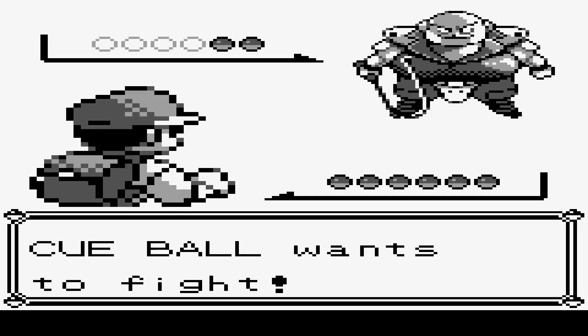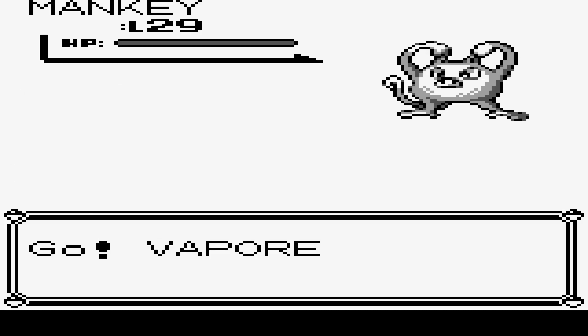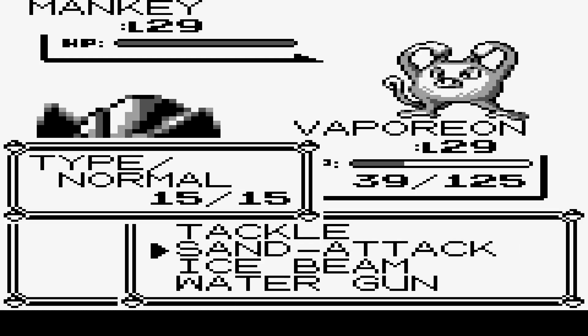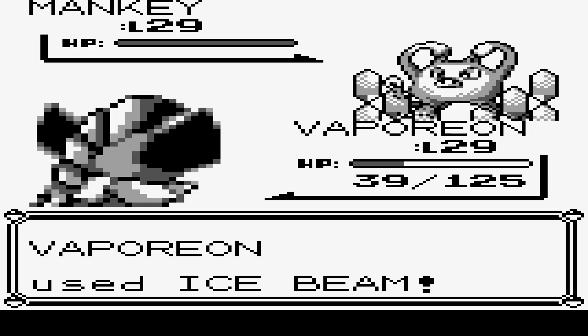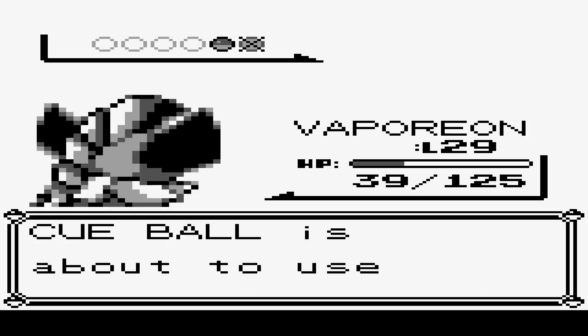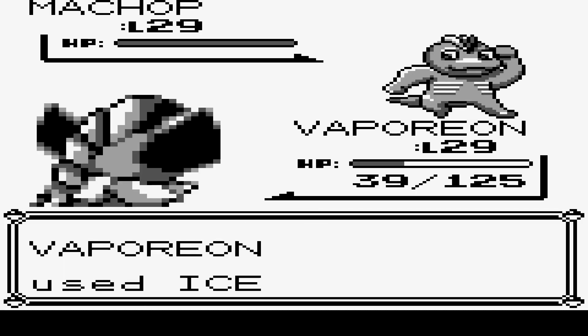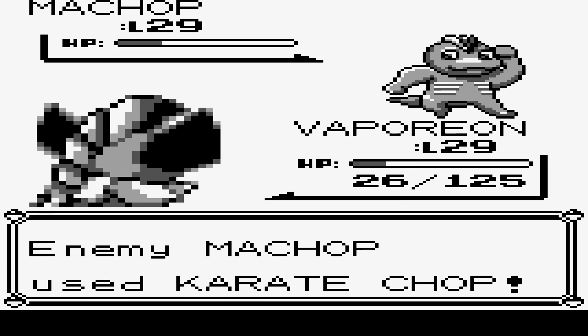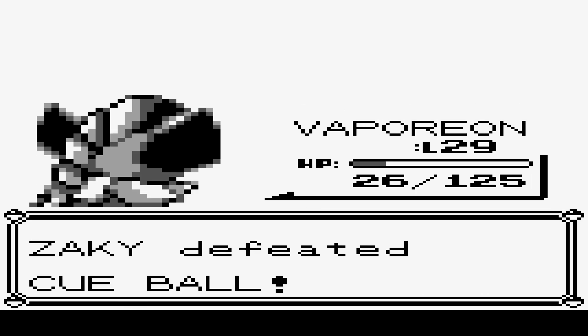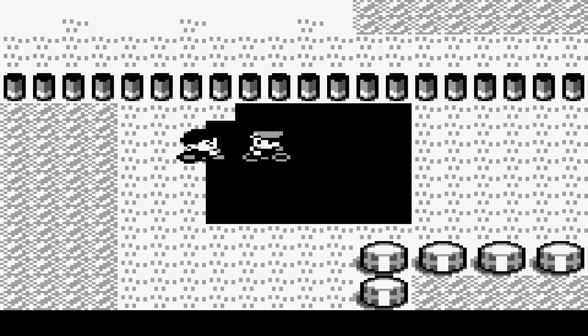Not sure who I'm going to put — Vaporeon is kind of out of the picture already. Charmeleon is still kinda low. The others don't think they'd do too well. Nidorino probably does, so we'll go with Nidorino. Nice one shot. Good job, Vaporeon. Ice Beam. I wanted him to reach level 30 before we switched him out. I think he can take one more fight — he's pretty strong.